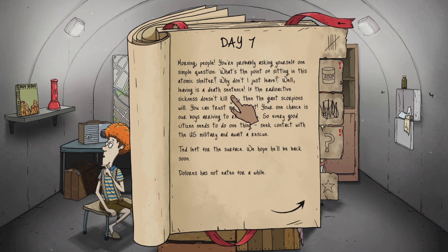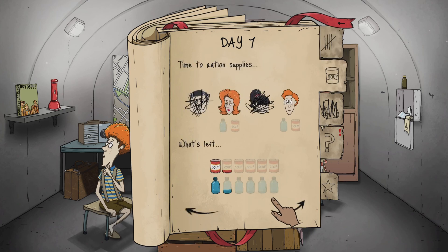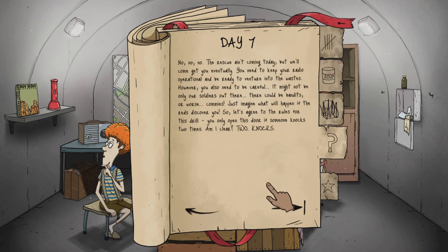What's the plan of sitting in the atomic shelter? Why don't I just leave? Well, leaving means a death sentence — if radiation sickness doesn't kill you, giant scorpions will. Every good citizen needs to do one thing: seek contact with the US military in order to be rescued. Ted left for the surface — we hope he'll be back. Dolores has not eaten for a while. Timmy is making the best of the situation, he even seems cheerful. Now you can have food, and you can drink. You need to keep your radio operational. Careful — it may not be only our soldiers out there, could be bandits or worse, commies. Only open this door if someone knocks two times — two knocks.